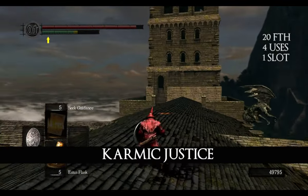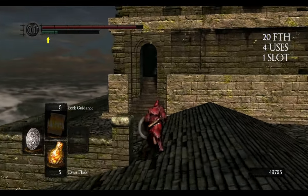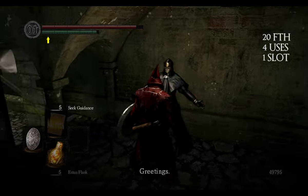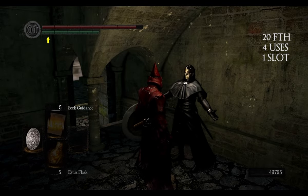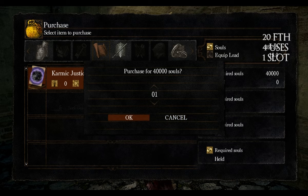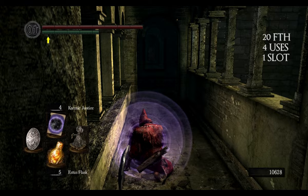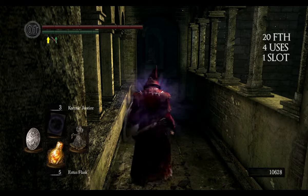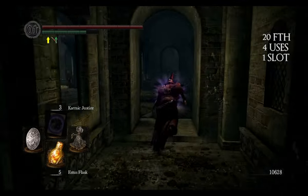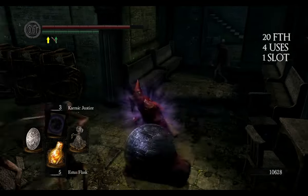Karmic Justice can be bought from Oswald of Carim for 40,000 souls. You can find him in the Bell Tower after the Gargoyle boss fight. When you use this miracle, it will start counting damage that you take. After you are hit enough times in a short period of time, a big explosion will trigger that will hurt and push back enemies surrounding you.